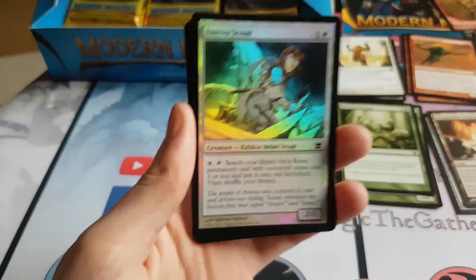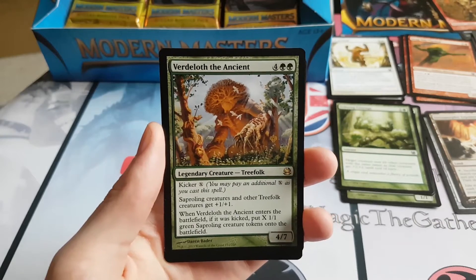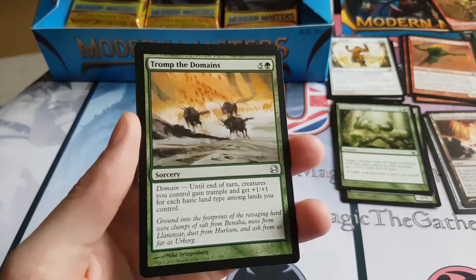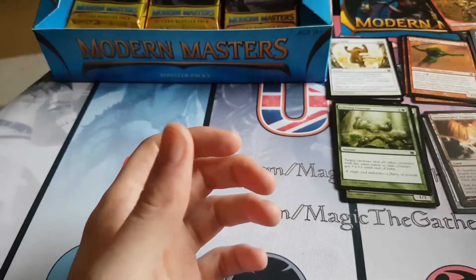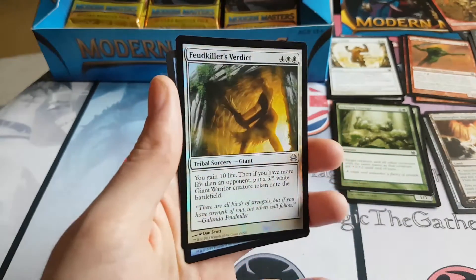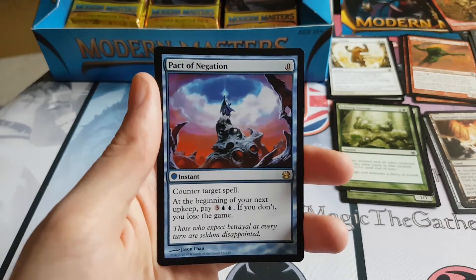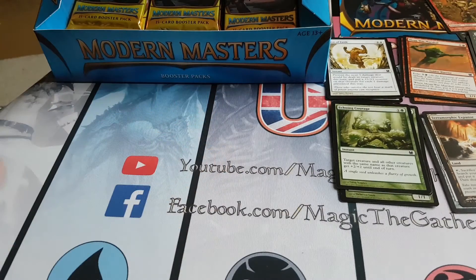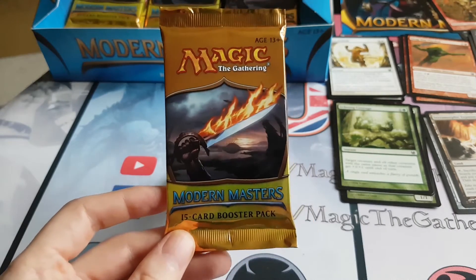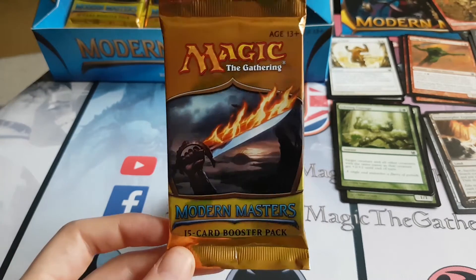So we got in these first two packs an Amaru Scout foil, Verlof the Ancient, a Feud Killers Verdict foil uncommon, and a Pact of Negation rare. Not bad! Alrighty then, that wraps up the first two packs of this Modern Masters booster box. Modern Masters 2013 — hope you enjoyed the video. As I say we've got 24 packs of this, so do come back and enjoy the rest very soon. Thank you very much for watching.